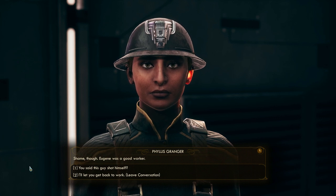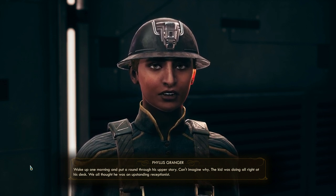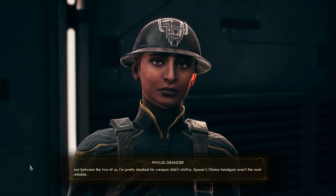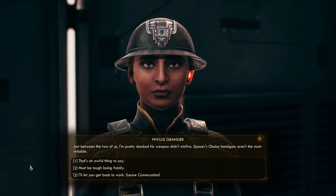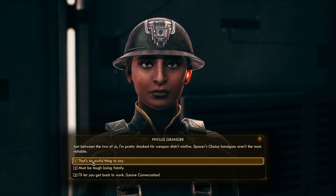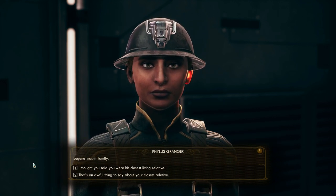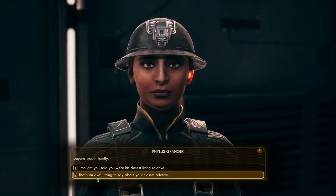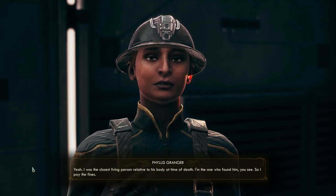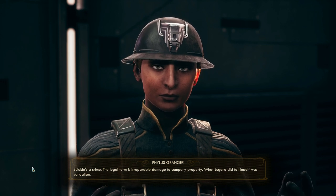You said this guy shot himself? 'Woke up one morning and put a round through his upper story. Can't imagine why. We all thought he was an upstanding receptionist. Just between the two of us, I'm pretty shocked his weapon didn't misfire - Spacer's Choice handguns aren't the most reliable.' That's an awful thing to say. Must be tough losing family. 'Eugene wasn't family.' I thought you said you were his closest living relative. 'I was the closest living person relative to his body at time of death - I'm the one who found him.'